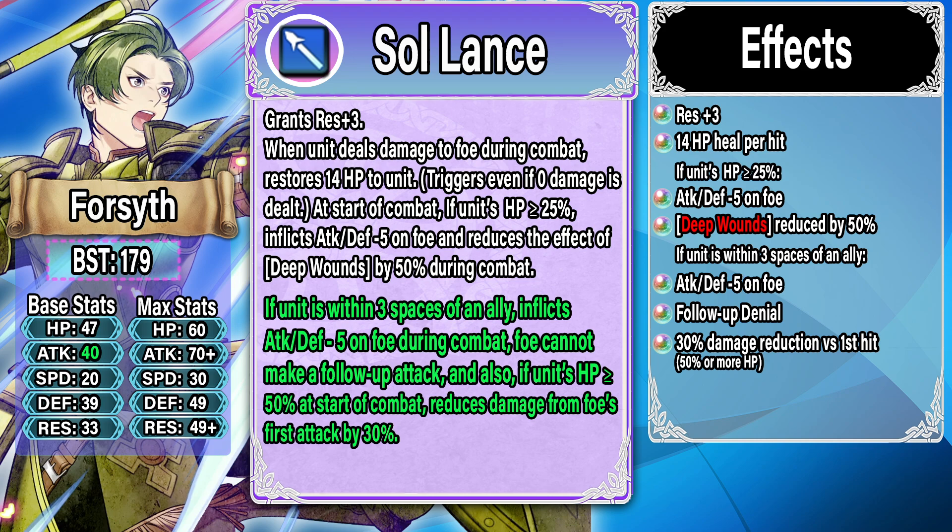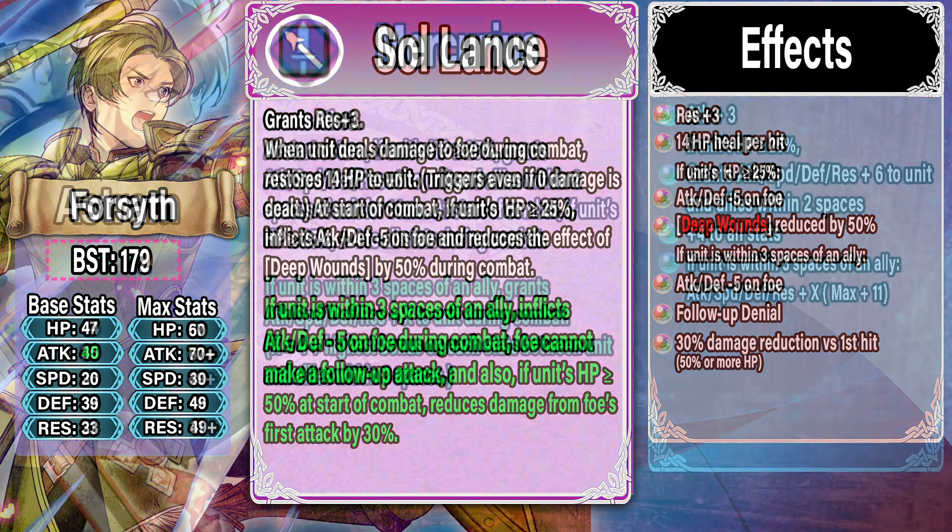The damage reduction on the first hit isn't the best if you're using a Hardy Fighter build because you'll already have the defensive Special on that first hit — it stacks but it's not optimal. Overall Forsyth got a decent refine but it's not going to make him a meta Far Save or Near Save unit. They didn't put the power where it needed to be. DR on the second hit would have helped a ton, and reducing Deep Wounds is okay but Fatal Smoke has pretty much fallen out of the meta. It took too much refine real estate. Forsyth is good but not amazing.